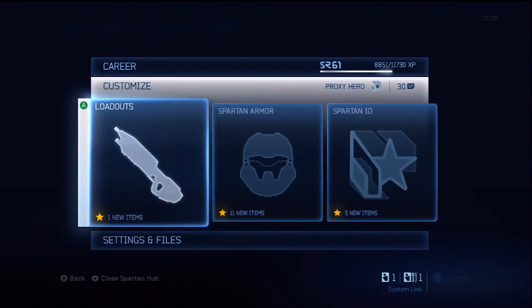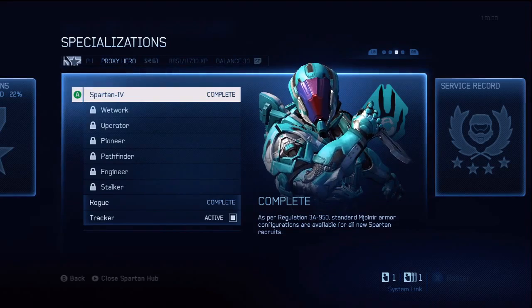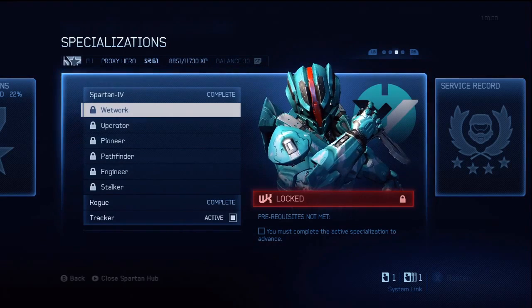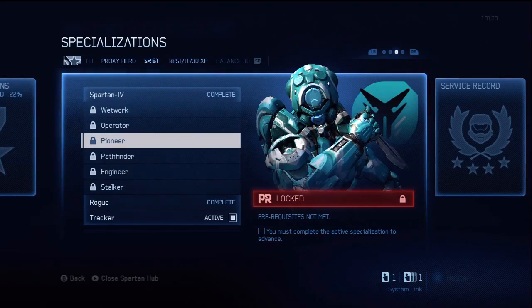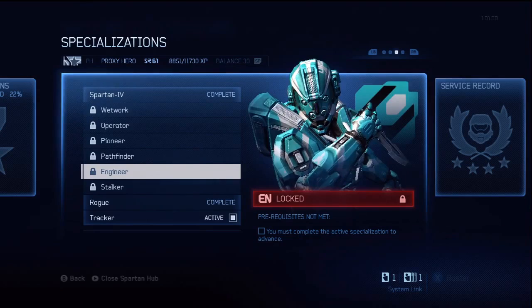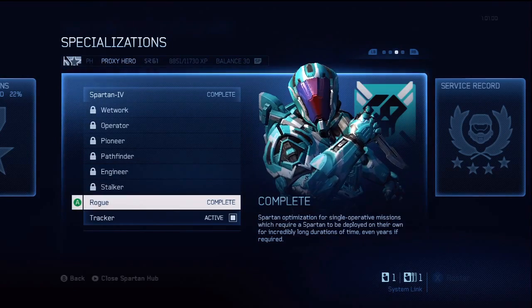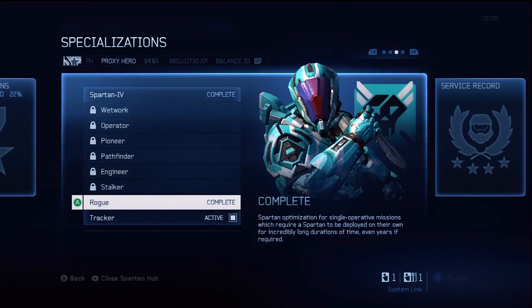If you picked up a standard copy of Halo 4, then your specialization screen looks like the one in the previous screen with only two unlocked: Wetwork and Operator. However, if you picked up the limited edition Halo 4, you actually unlocked all of the specializations. They'll be made public to everyone, I believe, next Tuesday. So people who ordered the collector's edition only have a little bit of an advantage.